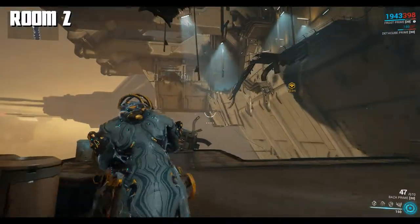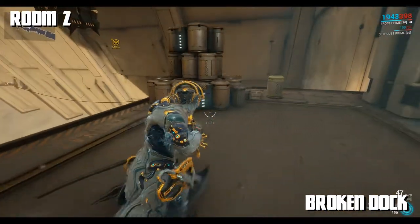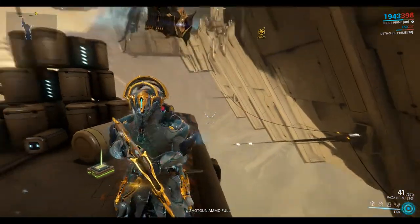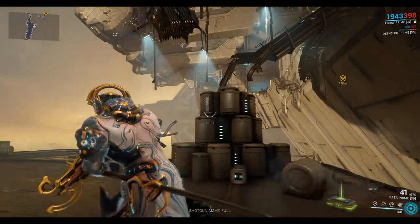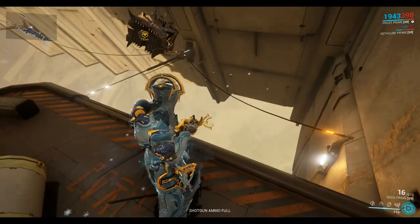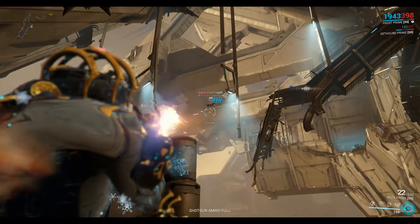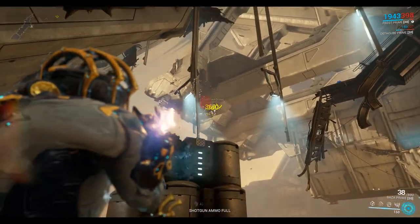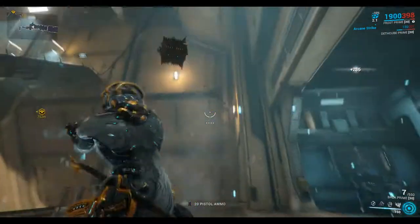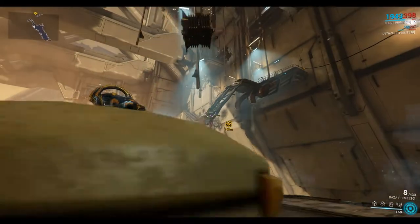Room two I'm calling the broken dock because it looks like a docking area. You've got some broken bridges and some steel tightropes going across the bottom all the way to the other side of the room. You can get all the way across there. Alternatively there's a tightrope above that takes you to the top platform, or you can just bullet jump up onto that broken bridge — so you've got a few options here.